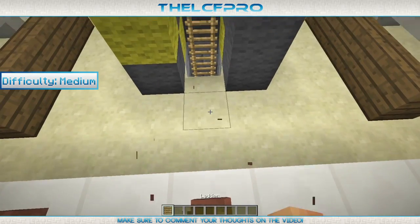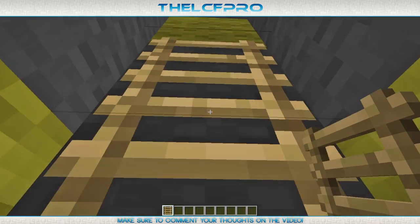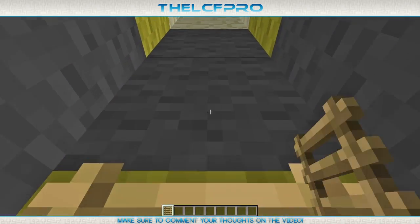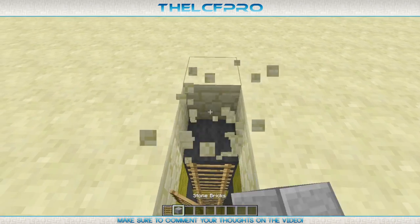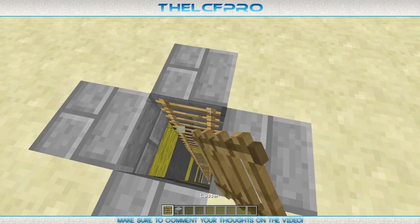Before we actually get started on this part, I just quickly want to fix one thing I forgot last episode, which is placing all these letters over here. I forgot the inside of this staircase. So there we go, all the letters are placed. But one little thing — if we get ourselves a few stone bricks, make sure you change this over here into stone bricks.